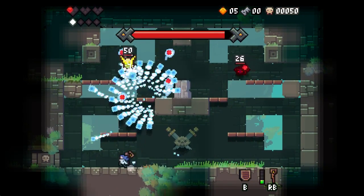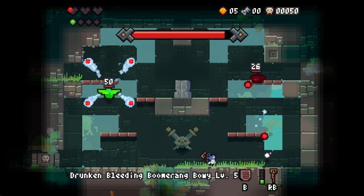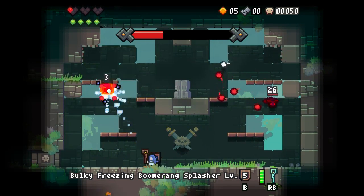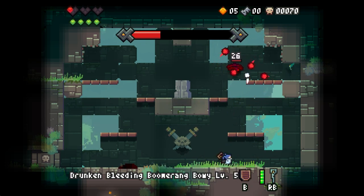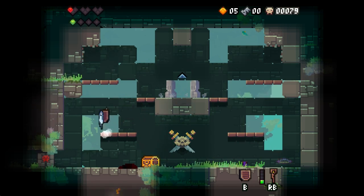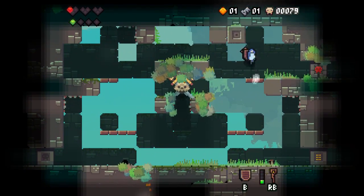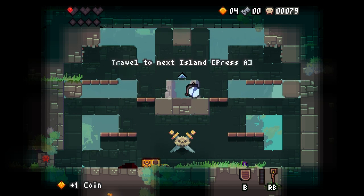Unfortunately right now bosses aren't in — we get these challenge rooms instead. I'm assuming the bosses are going to be back eventually; it's kind of in a transitionary period. These challenge rooms at the end of each floor have champion versions of every enemy. I need a key and don't have one, so I'll go buy health to stretch out this run. Let's buy the key and assume I'm going to get at least one coin out of here.